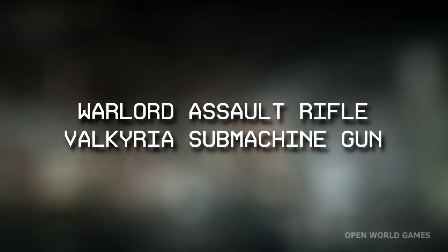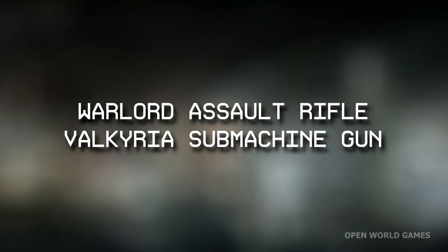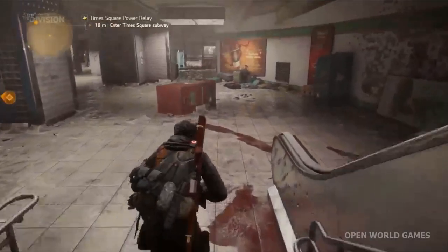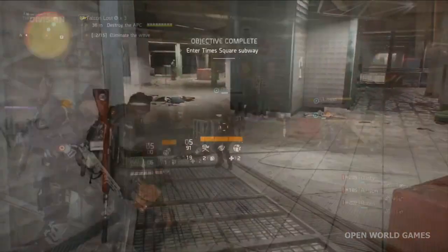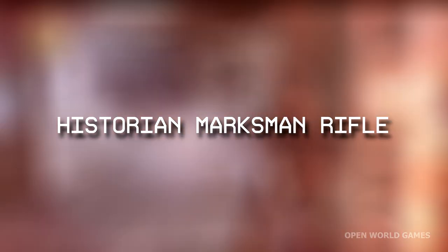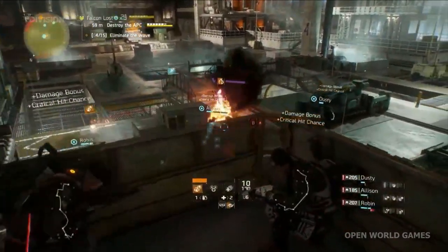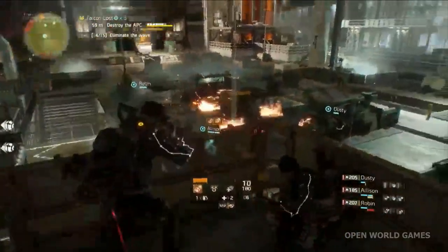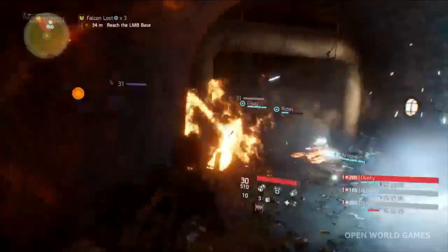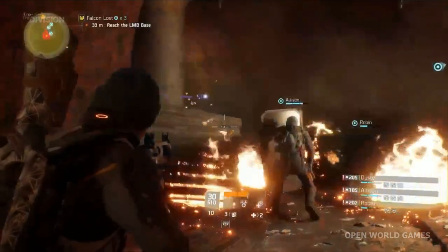They include the Warlord Assault Rifle and the Valkyrie Sub-Machine Gun. I'm definitely going to be going for the Sub-Machine Gun because I love my Sub-Machine Guns, but it's going to be awesome to collect both of them. And then there's something called the Historian Marksman Rifle, but while the Historian will be implemented in the game with this update, it will not be acquirable in-game until the free update 1.2. So just keep that in mind — you may see hints of it in the game, but it's a tease.